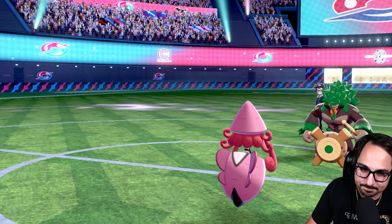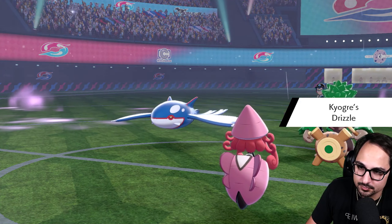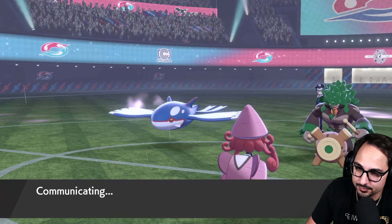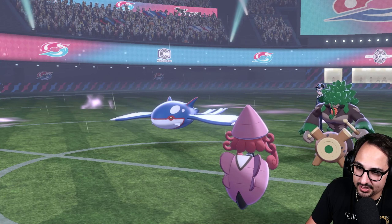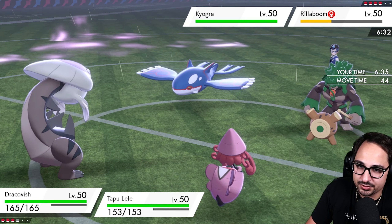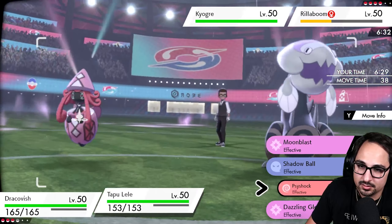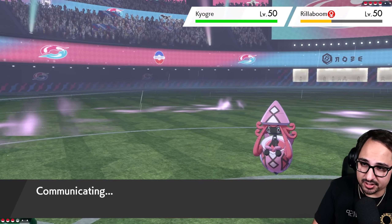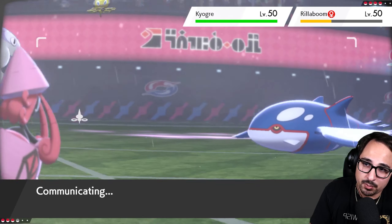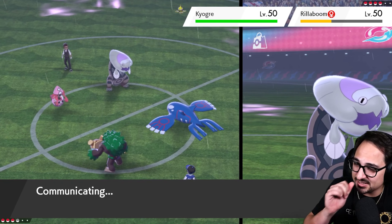They go into Kyogre. Naturally we go into Dracovish and show them — hey, you're not gonna do damage to my side of the field. I think a boosted Vicious Rend onto that Rillaboom spot will knock it out at that health. Psyshock is best here on Kyogre just to get rid of water spell damage and try to get it at least below half. I understand we got Parting Shotted, but we're still doing damage to Kyogre's physical defense instead of its special defense which is a lot weaker.